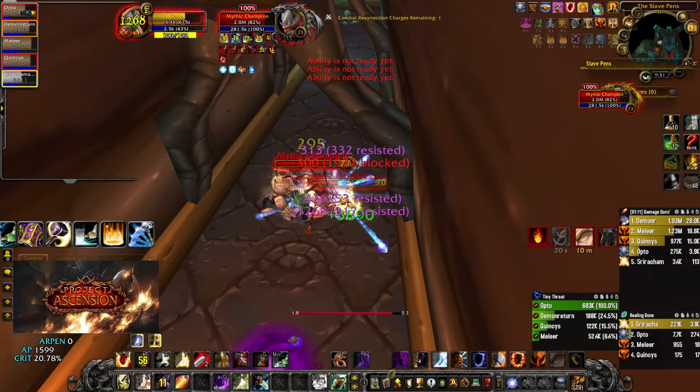One final thing I want to mention is Challenging Shout. This ability is very OP, so when you're pulling very large packs, you should use Challenging Shout to aggro everything, giving you about six seconds of 100% threat no matter what. The burst DPS will never break aggro off you, and then your macro will just carry the rest of the way. That's pretty much my one-button tank build to carry in Mythic Plus — hope you enjoyed and thanks for watching.